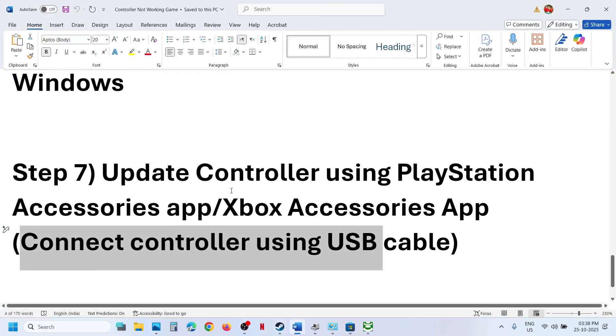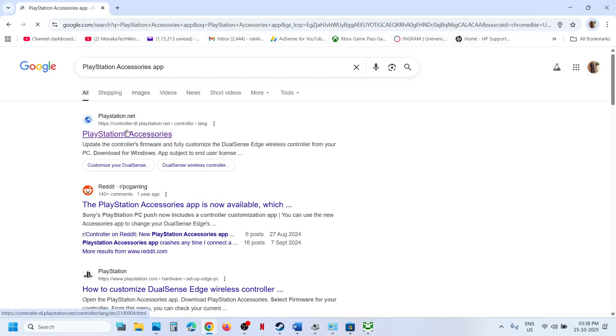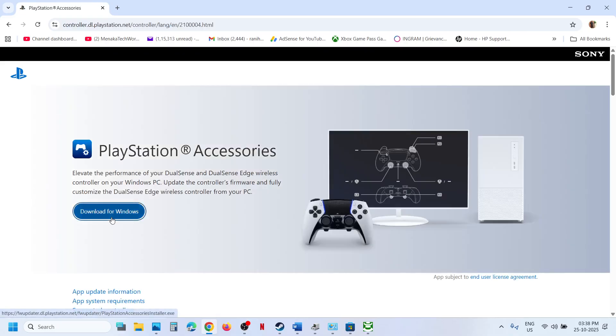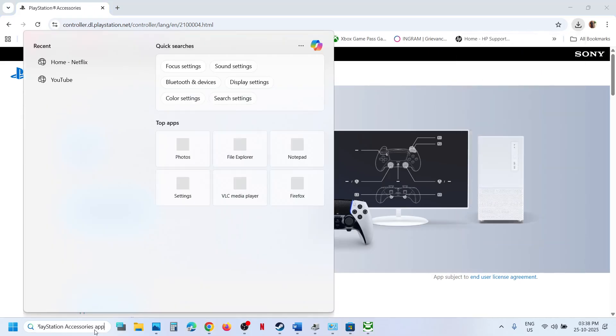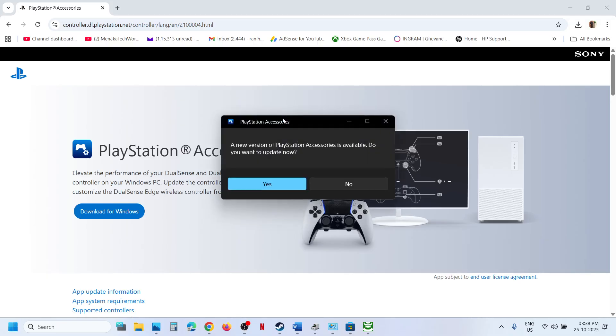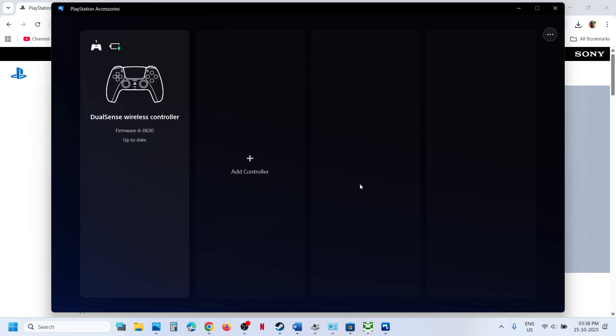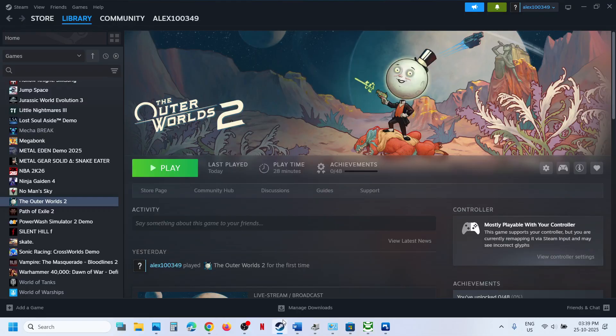Still not working? If you have a PlayStation controller, you can use the PlayStation Accessories app. Search for it in Google, go to the official PlayStation website, and click Download for Windows. Once downloaded, run the exe file and install it. Once the PlayStation Accessories app is installed, launch it and connect your controller. If it is not up to date, you will see an update option. Hit Update, and once the controller is updated, relaunch the game and check.